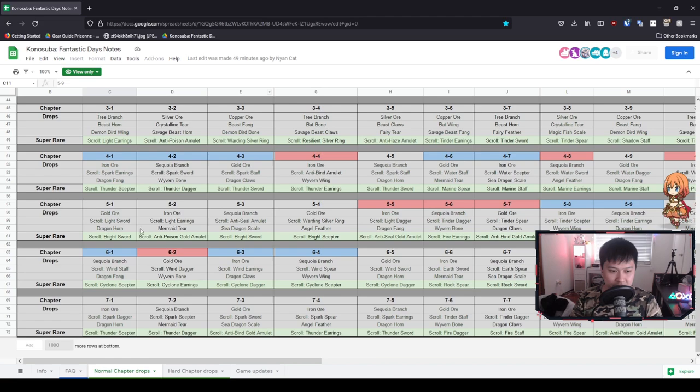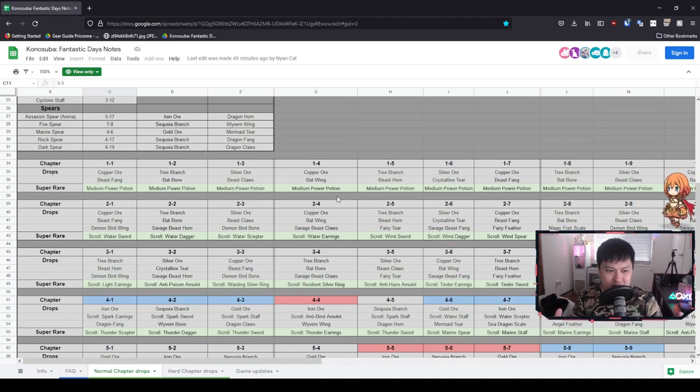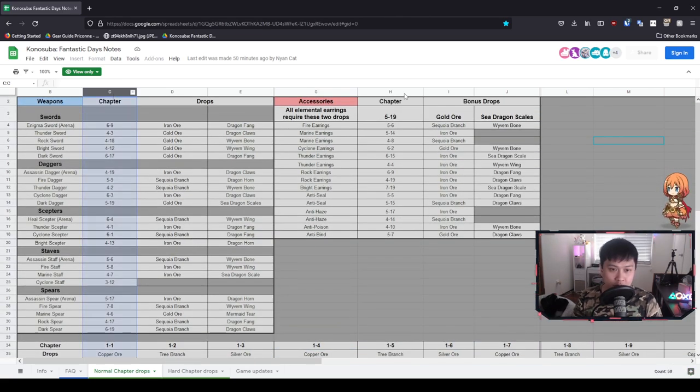There are two columns called chapters. What we want to do is farm the corresponding chapter to be the most efficient in achieving the farm or creation of a weapon or accessory. For me personally, I picked up the assassin dagger recipe from the arena shop. After that, I looked at the recipe and noticed it required iron ore and dragon claws. From this spreadsheet, the most efficient chapter to farm both iron ore and dragon claws is 4-19. So I went to 4-19 and farmed it, and this stage made it really easy to farm up the materials to make that assassin dagger. It's a similar idea for all the other ones.